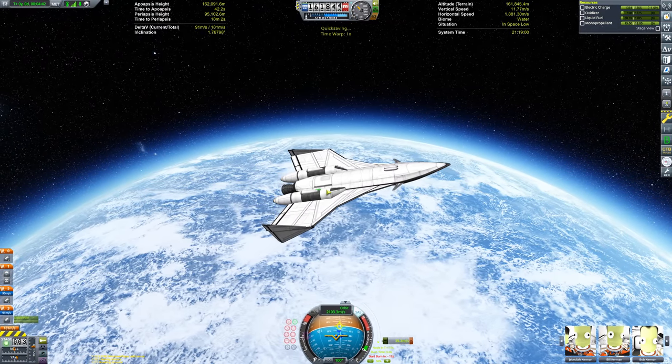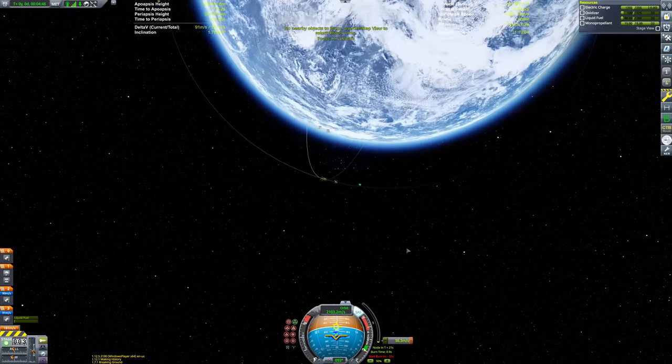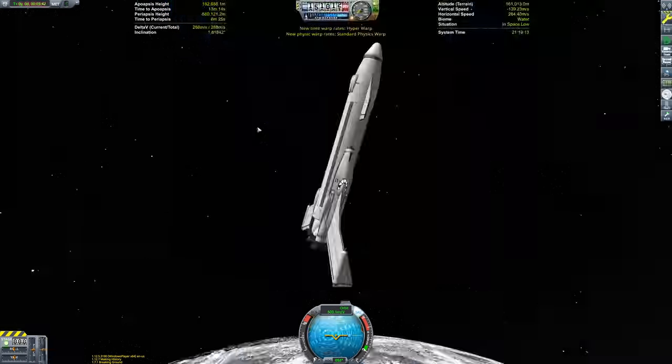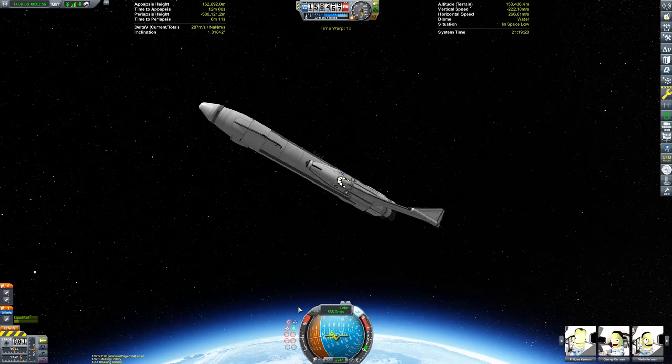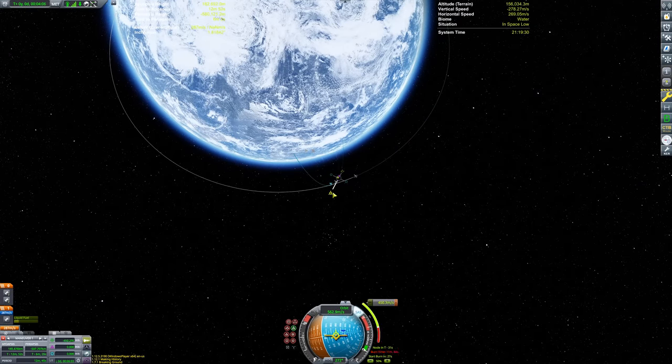And also for the first stage to still be in the vacuum of space after the space plane enters a stable orbit — which requires a very steep ascent profile, which is obviously not very efficient. But in the grand scheme of things, it's very efficient, because it means that every single stage of this rocket can be recovered, and it also saves a bit of fuel in the return to the KSC for the first stage.